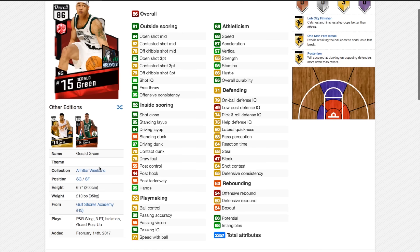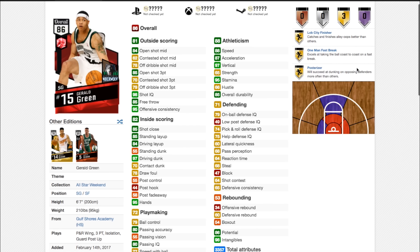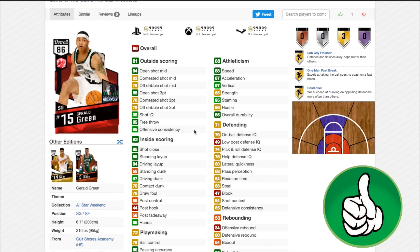The first player up is Gerald Green. This card actually doesn't look too good. Obviously a 95 driving dunk is exceptional, but it only has 3 gold badges. 85 open shot 3 is good, 88 speed, 87 acceleration — not too bad. Decent enough on defense. This is a card you should pick up if it's less than 2, 3, or 4k. It's probably going to be around that price. But if it ends up being around 10k, I'd give it a pass. At around 5k you might as well try it out.